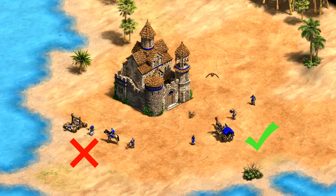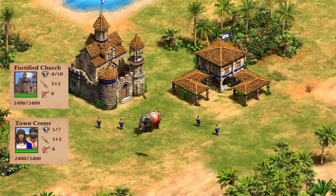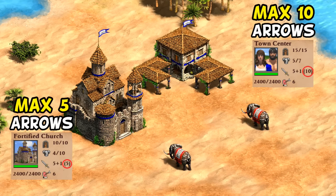Altogether I think this makes the town center the most comparable building. Side by side, their attack and range are identical with the same base HP as well. They also fire at the same rate, and when garrisoned by villagers have the same arrow-firing mechanic. Just like town centers they also don't fire when un-garrisoned, but are limited to five arrows as their maximum, whereas town centers can fire up to ten.